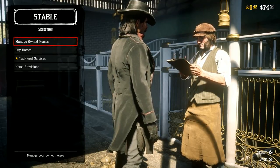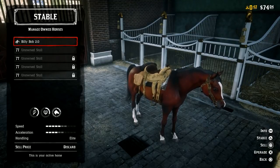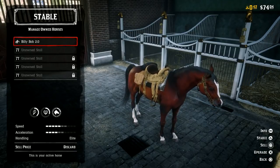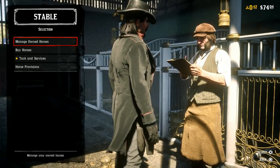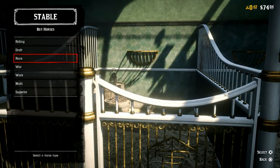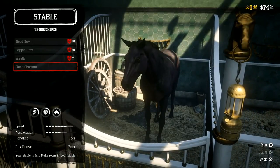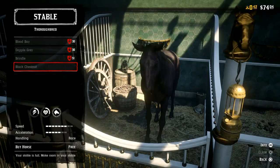So here we are inside the stables. We can manage our owned horses. This horse, Billy Bob Version 2 — because Billy Bob Version 1 I actually sold, which is heartbreaking — is our new horse that we actually got for free. I do have the ultimate version of the game, but you can get free horses if you have the special edition, maybe even the standard edition. So check out the Buy Horses tab. If you go to the Thoroughbreds, you will see the black chestnut, which you can get for free. Look at the ratings on this horse — amazing speed, amazing acceleration, and the handling is dubbed race. So this horse is going to be great for the race series that you can participate in.